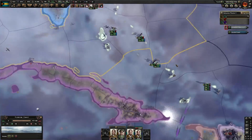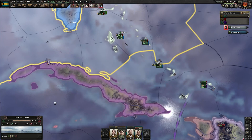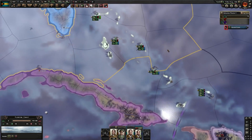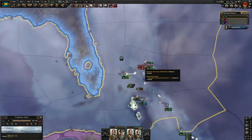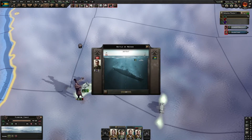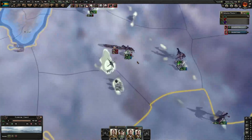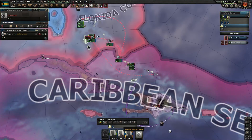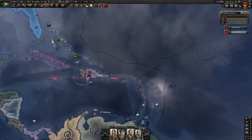Looks like we got our first naval invasion, in which they ended up retreating. We killed 300 of them compared to zero losses on our end. The KD is nice, but there's not really much scale to it, so this is going to be a very slow match. They just killed my convoys — that's unfortunate. Looks like we just lost 8,000 people. They're preparing another naval invasion... and they ran away. Looks like our fleets are pretty much out of action already — not a great start.